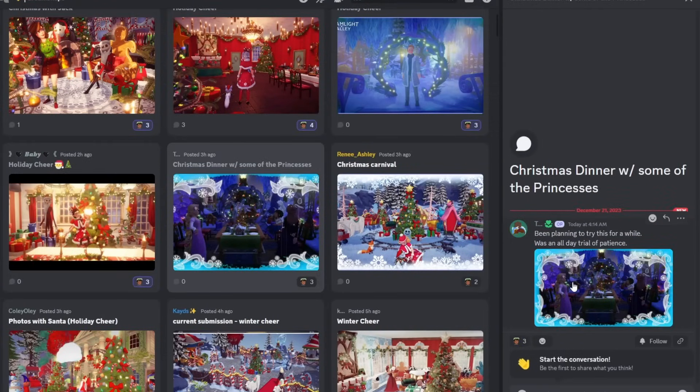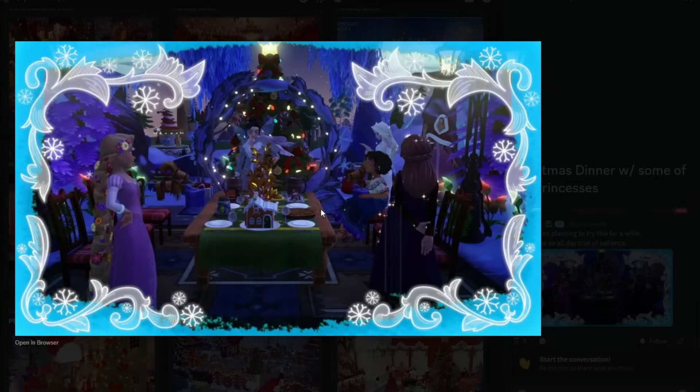They mentioned it took a whole day of patience. I bet it was trying to get all the different characters: Elsa, Mirabelle, Belle, Anna, Rapunzel — they have a whole festive table set up. Also, if you didn't know, there are two new winter-themed borders you can include. There's one here and another one — you could definitely use those if you didn't have a lot of stuff to put in the foreground or didn't know what to do. You can use a border to frame your photo and close out extra space or gaps.